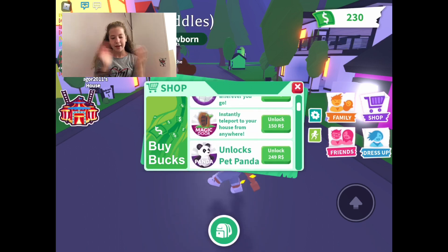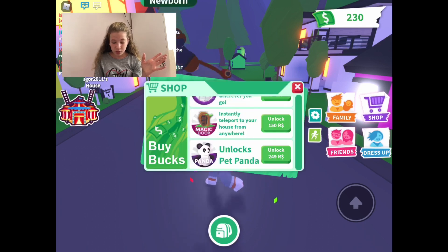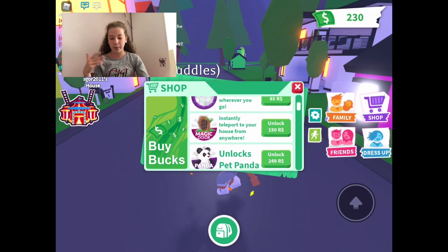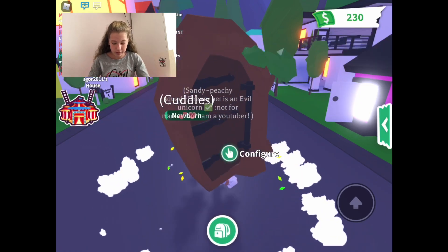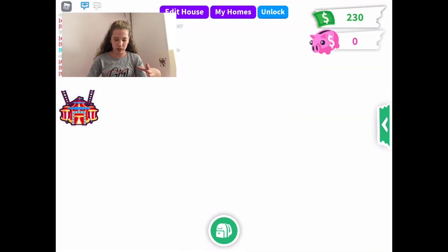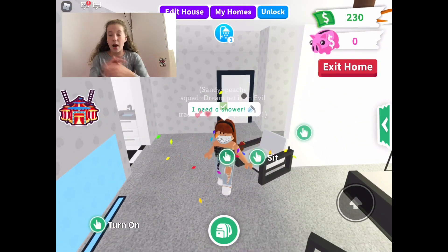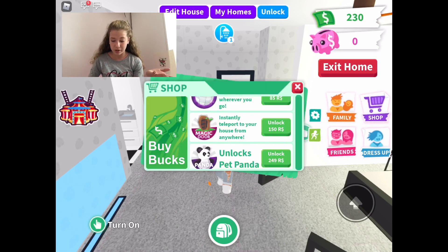Next is the Magic Door and this is so handy. Basically you instantly teleport from your house to the neighborhood. If you're levelling up your pets and you run out, all you have to do is get out your magic door, go through it, and boom — you're at your house. It's 150 Robux, not too expensive. I definitely recommend it.